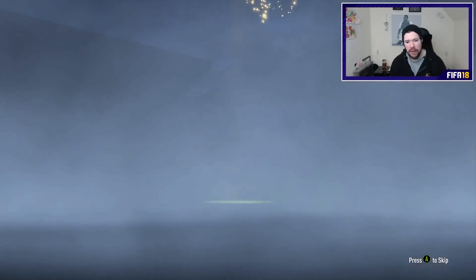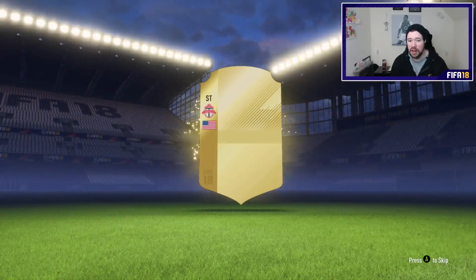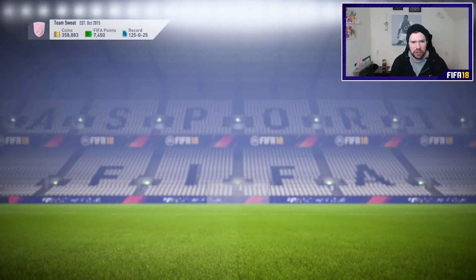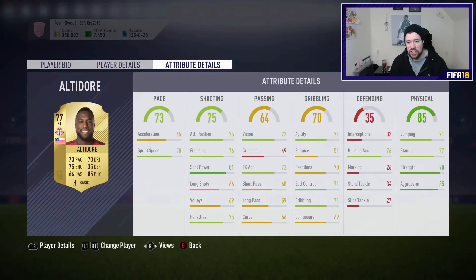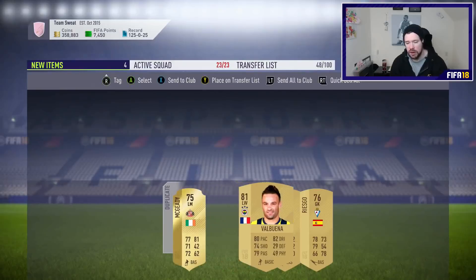Three to go before we get into these icon guarantee packs. Come on, give us a board. It's just not happening for us - the luck isn't in in the gold packs. We got an upgraded Altidore - like a four-star, six foot tall, 90 strength, 85 aggression. Although he's got low acceleration he's got really good sprint speed, so he's an okay player. We get Valbuena again - a guy we've seen three or four times already today.